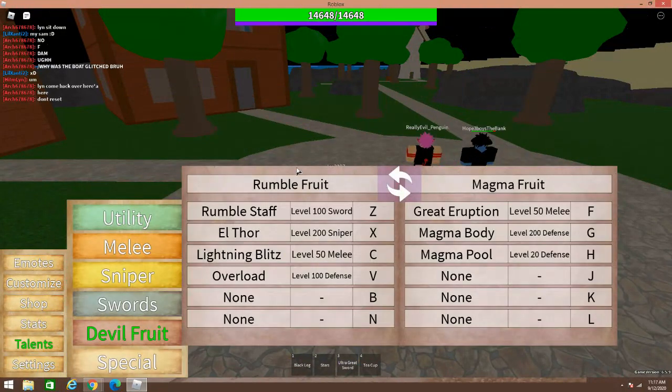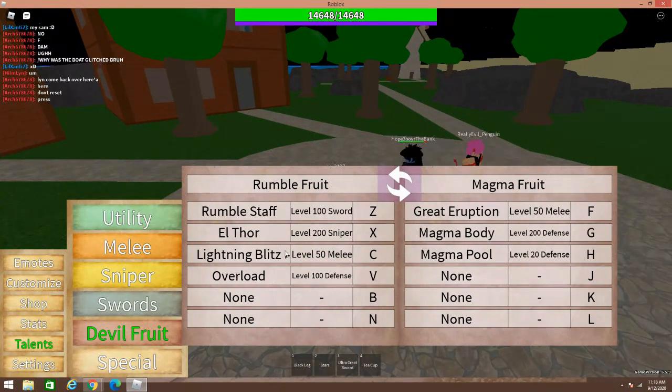This account is actually a Legendary account, so there are two fruits on this. But we're just going to focus on the Rumble Fruit right now, which is right here. So Rumble Fruit has four moves — four main moves — which are Rumble Staff, Elthor, Lightning Blitz, and Overload. Sorry, not Overlord — Overload.